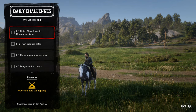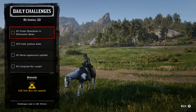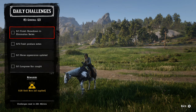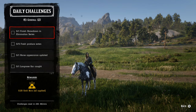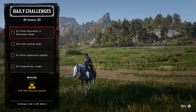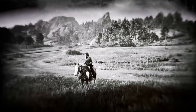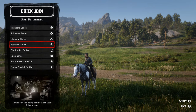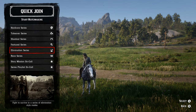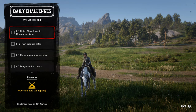For the general challenges, finish a showdown elimination series — the last time I did PvP was back in December. Go to quick join at the bottom, find elimination series, or join through the main menu when you first log in. Finish that and you've got it completed. For five fresh produce eaten, that's things like apples and pears — you can buy them at the general store, the catalog, or any stable location.